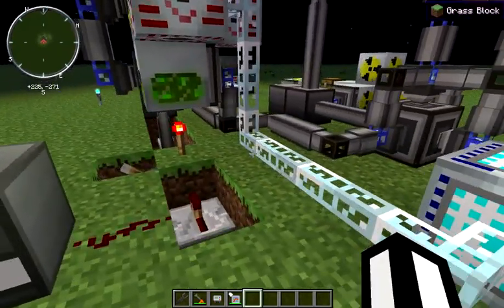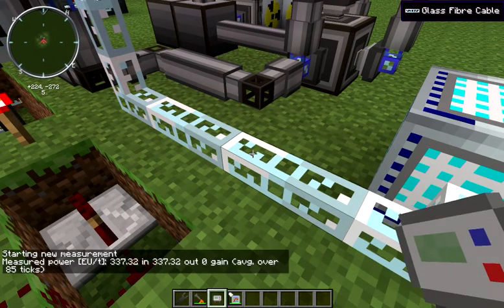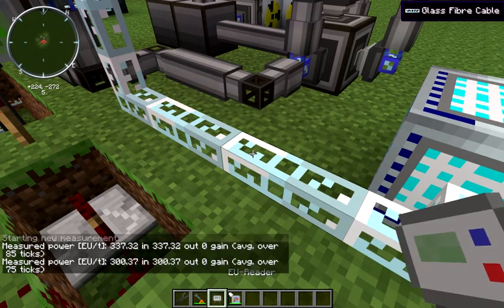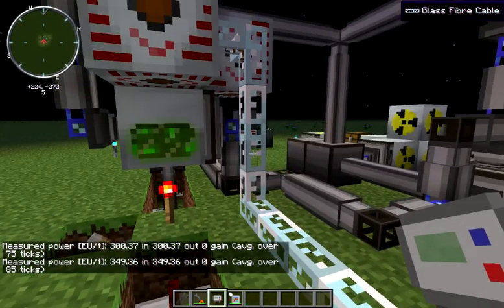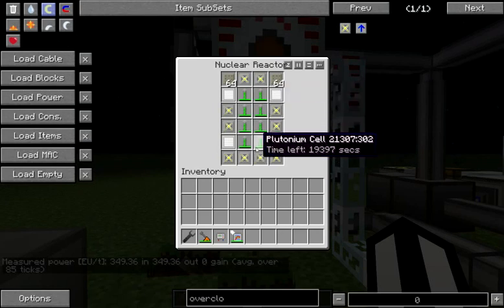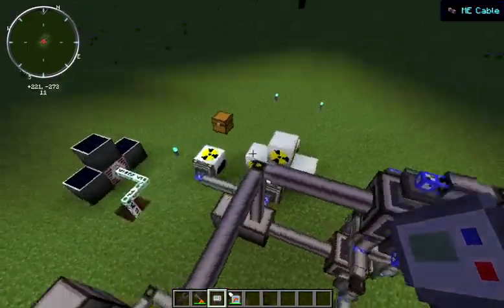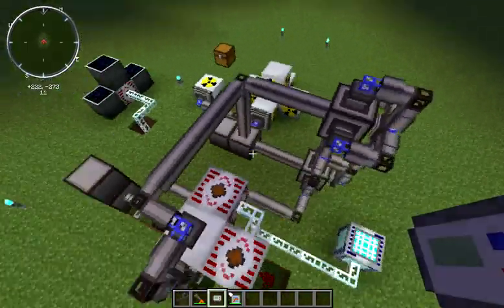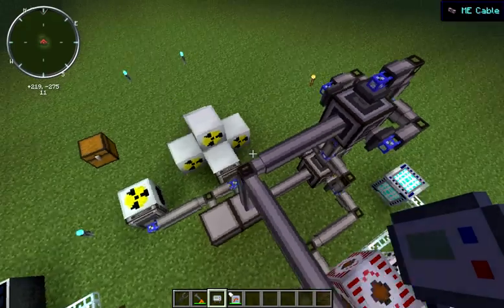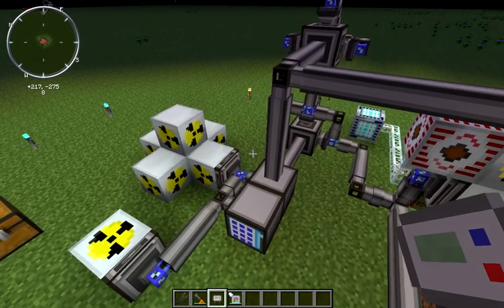Let's check our output. Our reactor is pretty much constantly running and we're getting 337 EU — not the best in the world, but we are using single plutonium cells. That does mean we don't have to invest a whole lot in copper; each of these is 4-10 and we're not using any dense copper plates. The Minecraft music is coming on, so I'll take that as my cue to wrap up. Please let me know if you have any questions, comments, or concerns — this has been a very high-frequency CRCS reactor for Industrial Craft 2. Thank you.